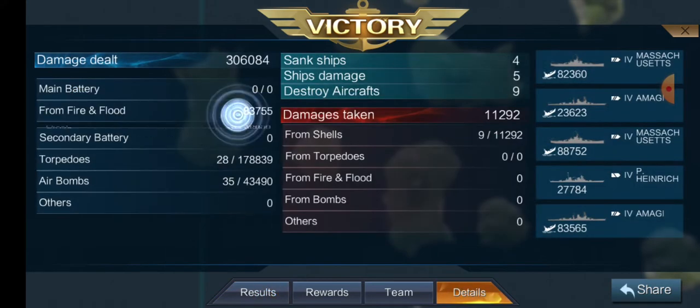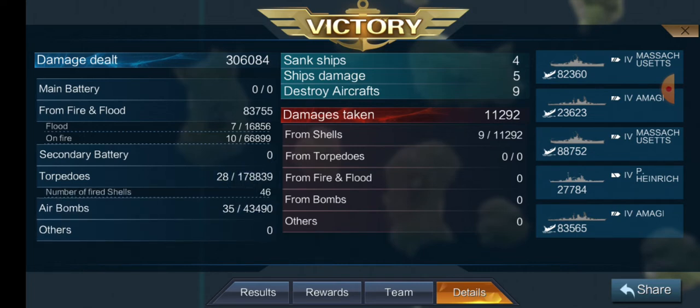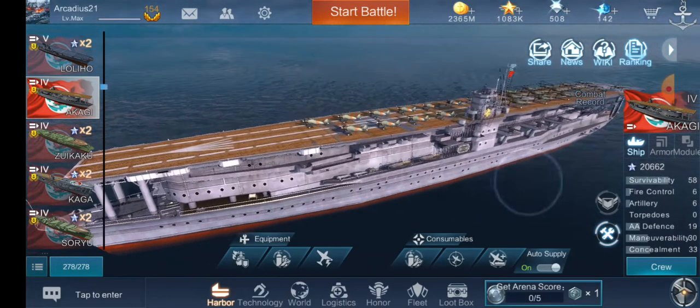We did almost seventeen thousand damage in flooding, sixty-seven thousand damage in fires, one hundred and seventy-eight thousand damage in torpedoes, and forty-three thousand damage in bombs. Pretty good game, actually. I didn't really expect our carrier to survive that — especially with Massachusetts, Amagis, and every strong AA ship in the game at tier eight. But that was pretty good.